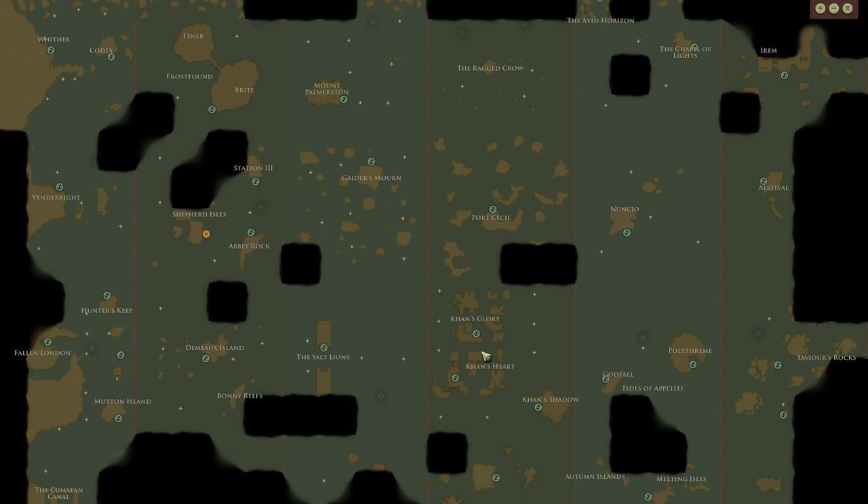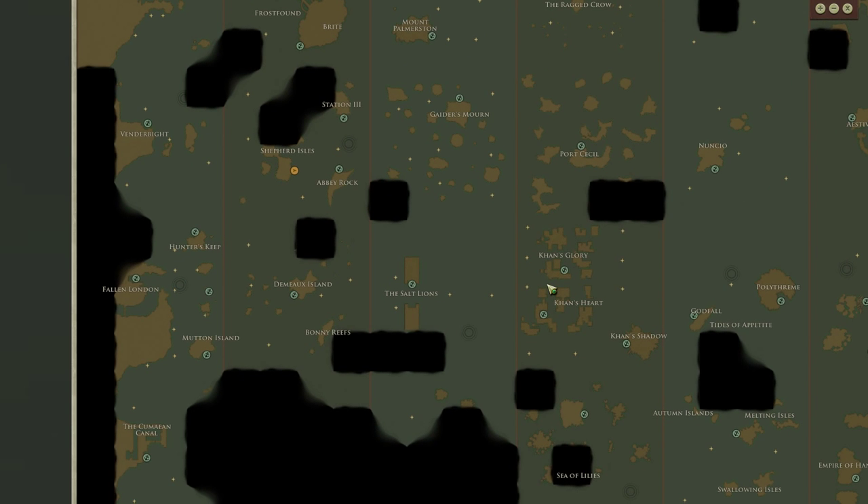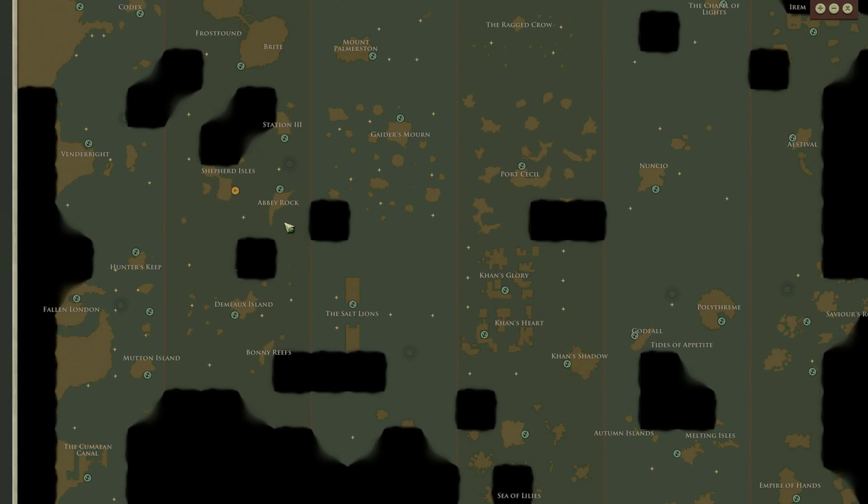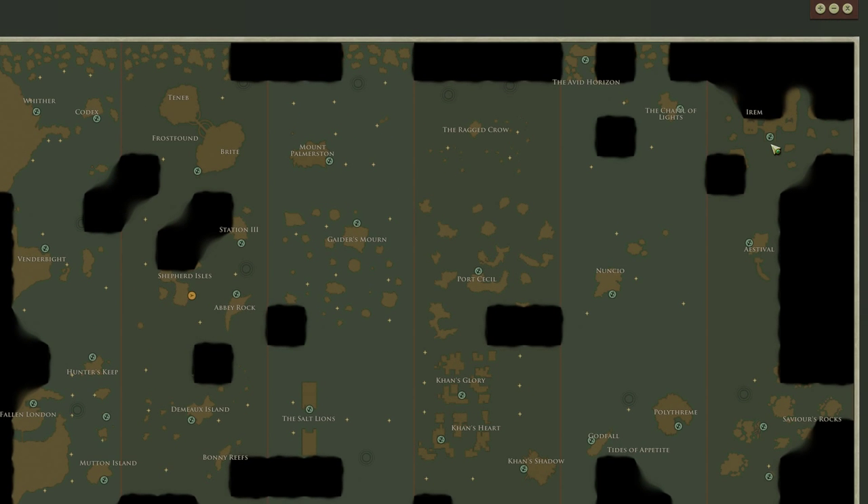I also want to see if I can do anything related to the spy network here. I'm not sure, not that I've done the whole vital intelligence thing, but maybe there's something I can do here. Let's head down here and then I'm going to head up to Ace Devel, get some supplies, and then up to Arum and the Avid Horizon.